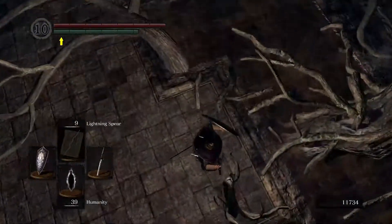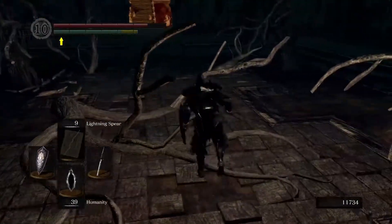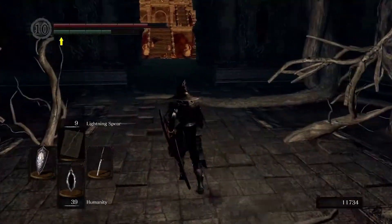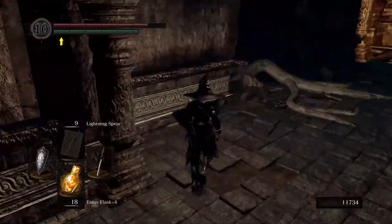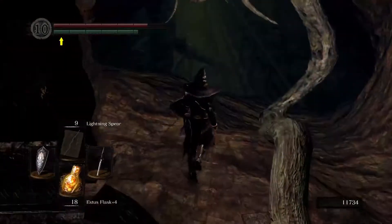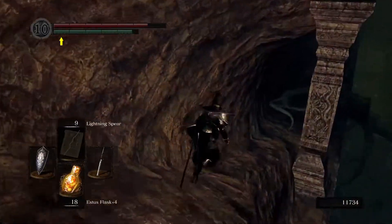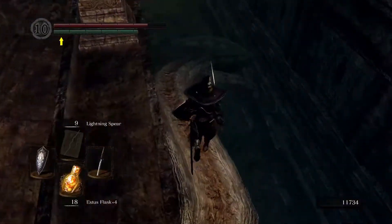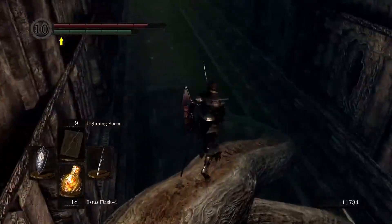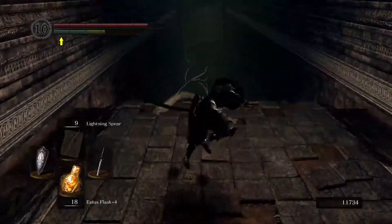First, we are here in the Demon Ruins, just before the Demon Firesage boss arena. There is a farming location with the Sunlight Maggots to get Sunlight Medals. Now, for any of these farming strategies, you're always going to want to be at 10 Humanity — our Humanity counter at the top left is always at 10. This boosts our item discovery by a lot, and we're going to switch out the Havre Ring for the Gold Covetous Serpent Ring.